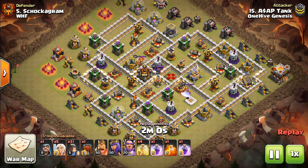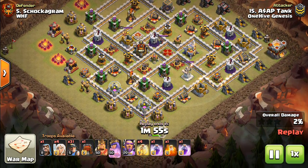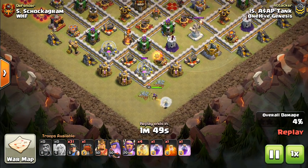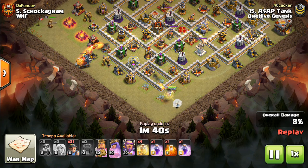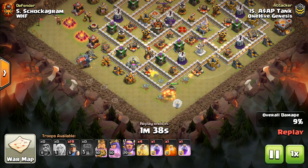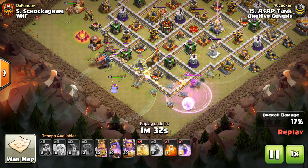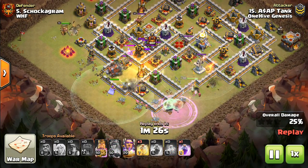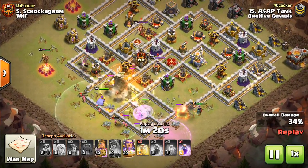Moving on to Town Hall 11 replays — it's pretty similar. Queen Walks are nice because of the way bases are built at Town Hall 11 and 12. They tend to be a little more spread out because the Warden's ability gets so much value if the base is too compact. This allows for a lot of Queen Walks along the side of the base without spending much, and you can get great value. That's why you see Queen Walks with Miners especially at Town Hall 11 and 12. In this replay, the Queen took on a lot of damage right away and the healers switch, but the important thing is the Miners are going through relatively spread out.